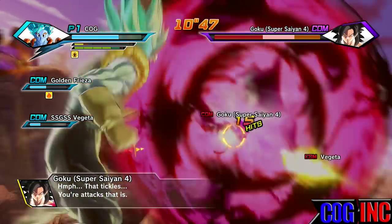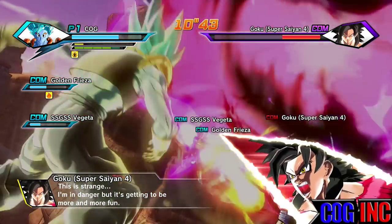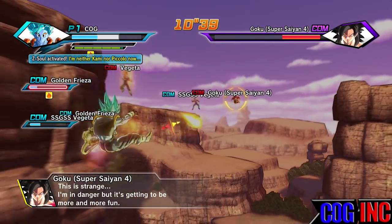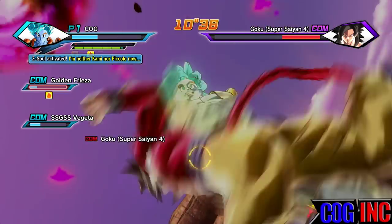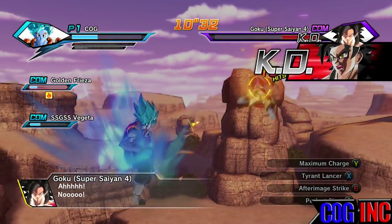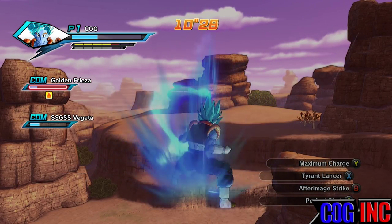Take Vegeta out and Goku will come in as Super Saiyan — take him out, then take Vegeta out again. Through Super Saiyan, then Super Saiyan 2, Goku will eventually reach Super Saiyan 3. Once you take him out, he'll come in as Super Saiyan 4 Goku, and Vegeta will basically be Super Vegeta from the Majin Buu saga.